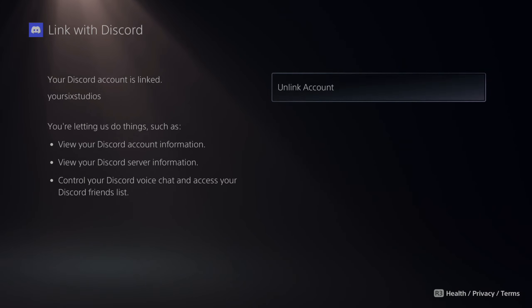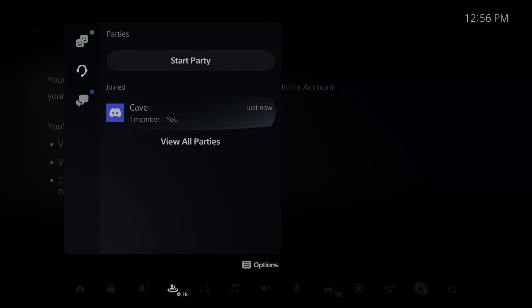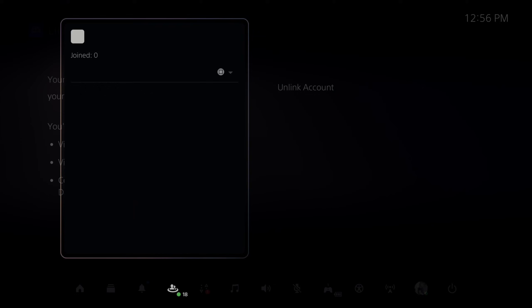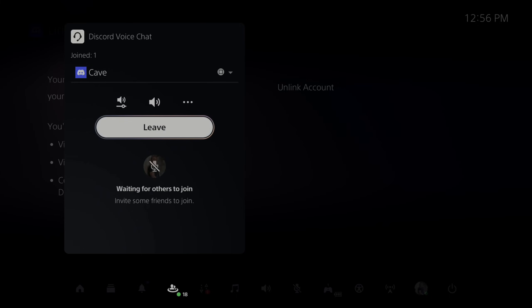Now on the PlayStation, this is what it looks like. If I press the PlayStation button, I can go to the game base, I can go to the party, and I am in the party chat on my PlayStation 5 now. So it says Discord voice chat at the top, so it transferred the call from my phone or my PC over to my PlayStation 5.